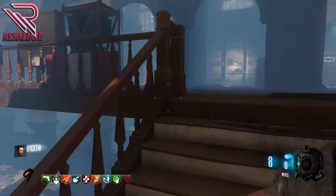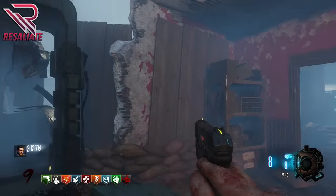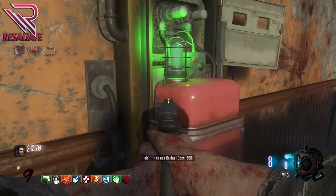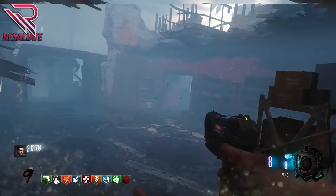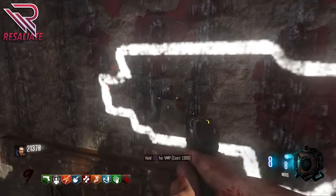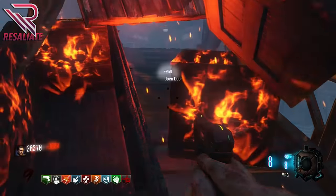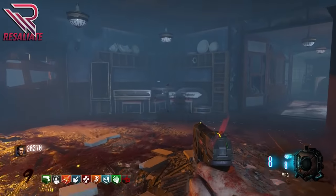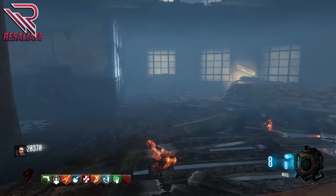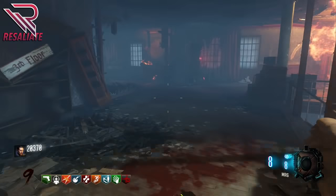Heading back through the armory area you'll see MG42s on the wall and two more zombie shield part spawn locations. You can activate a bridge here for 500 points that connects to a different area. Down the stairs you'll find a mystery box location, a dragon egg nest location, and a VMP wall buy. Opening the door for 1000 points leads up to the Bolinski square area — the third floor. There's not much up here except a Cuda wall buy, and occasionally a dragon will stick his head in and breathe fire.